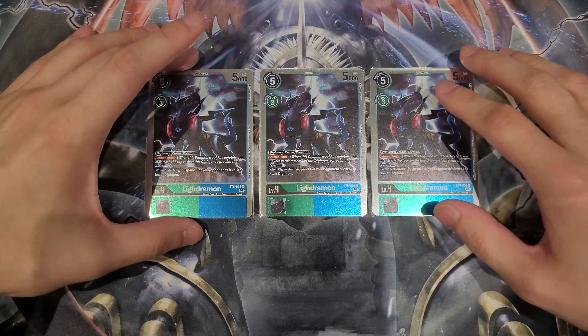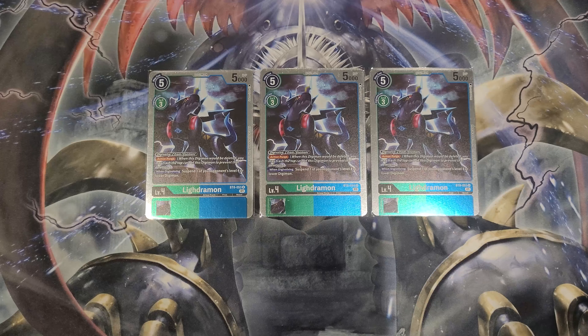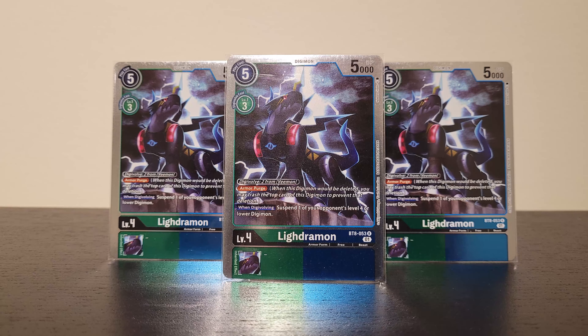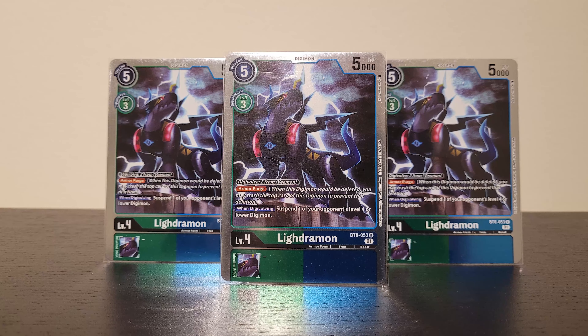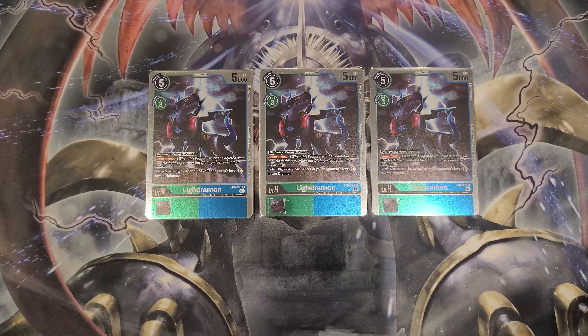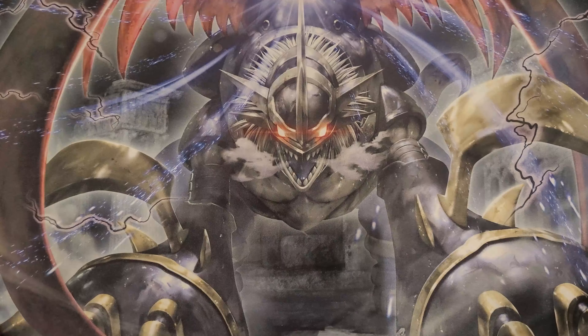Let's show you Lydramon — three copies. We mainly play it because of its dual color of being green and blue, which plays a really important role in this deck because we need to utilize as many dual colors as possible, and it will link and correlate with the Davis and Ken tamer card. Armor Purge is great sometimes, though we don't really use it that often — there are times we're actually Digivolving this card in the raising area. It also has a when Digivolving effect letting you suspend one of your opponent's level four or lower Digimon, giving a little control in the early game.